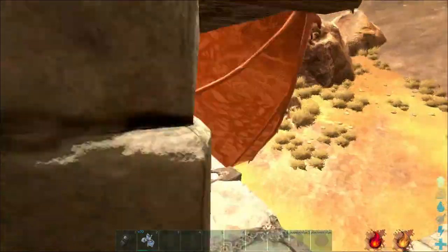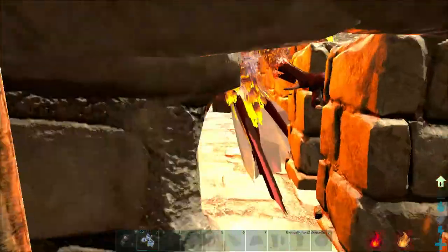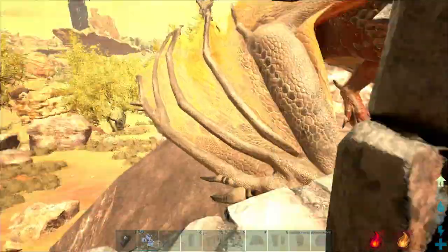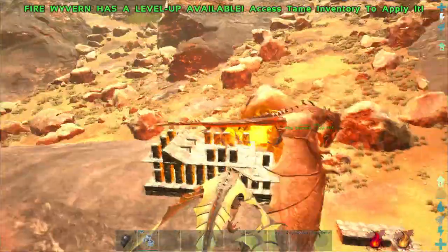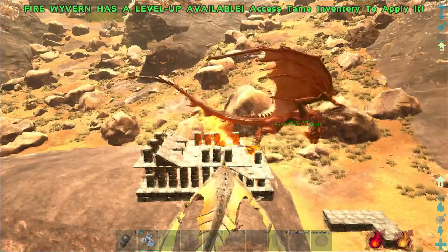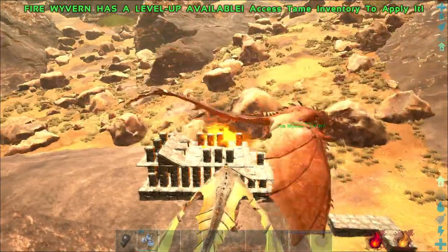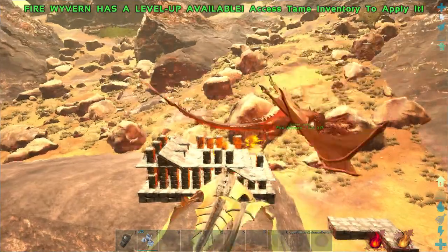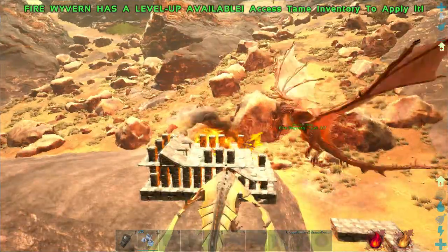I do have a door in the back of the trap just to allow me to see how long till it's done. Remember, they are passive so they're not going to attack you once the effect of the rare flowers is off. What you want to do is just burn it — don't waste your time with flame arrows, don't waste your time with the flamethrower. Just get a wyvern and burn the living hell out of it.